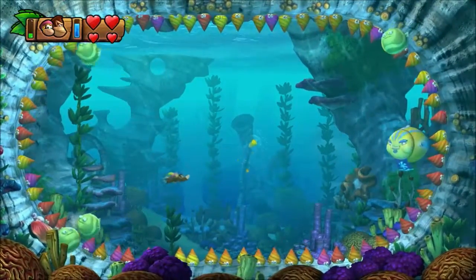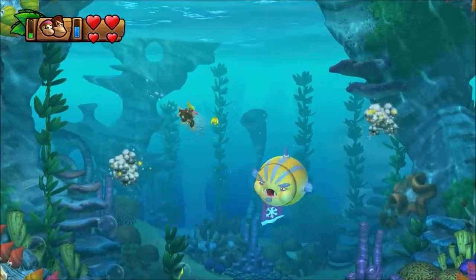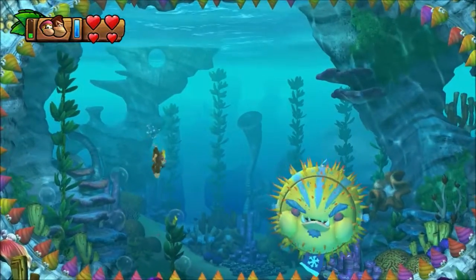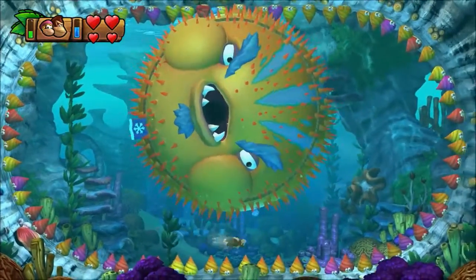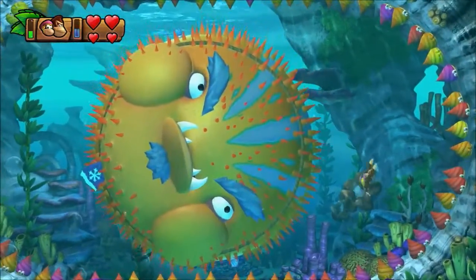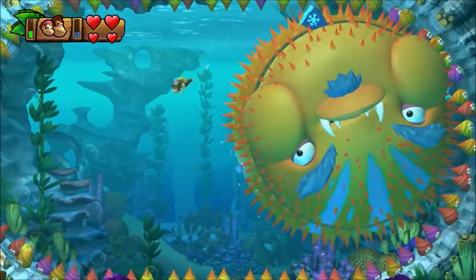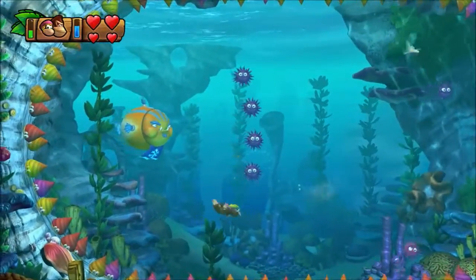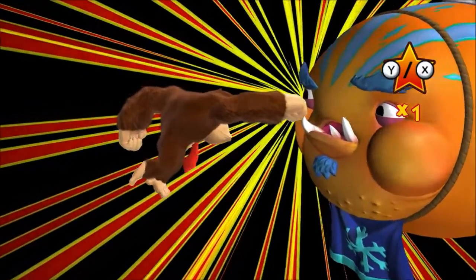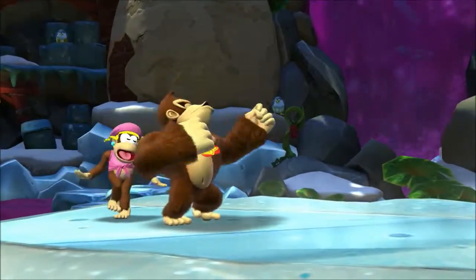He'll put out obstacles — green fish — which you can pound into him. He'll also draw his spikes in at times, letting you roll into him directly. He will also grow huge: swim under him when he's at the top of the screen and over him when he's at the bottom — he sinks and rises slowly trying to get you. He'll spit out spiky blue fish, so avoid those, just roll into him when you get the chance to beat the Island 4 boss.